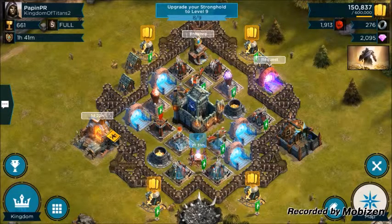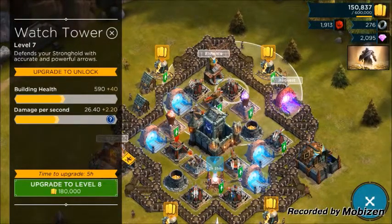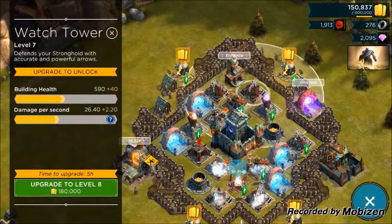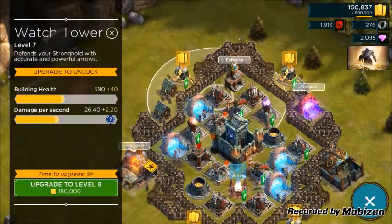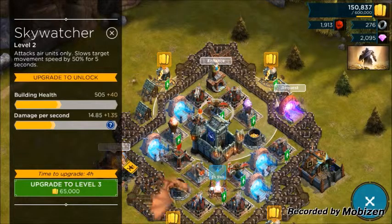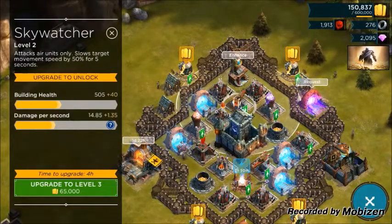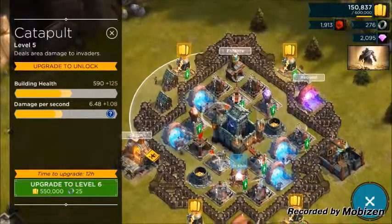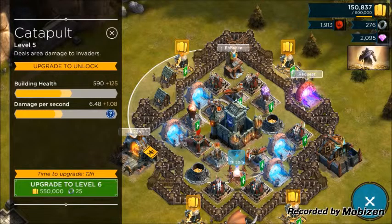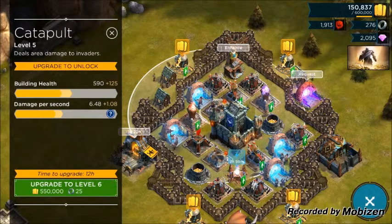My watchtowers are at level seven and they cause a nice amount of damage. They attack ground units as well as air units. I have two of them with one covering the other. The sky watcher strictly shoots at anything in the air — dragons, mana hunters. Then we have the catapults, which cover a lot of ground and cause pretty damaging splash damage.